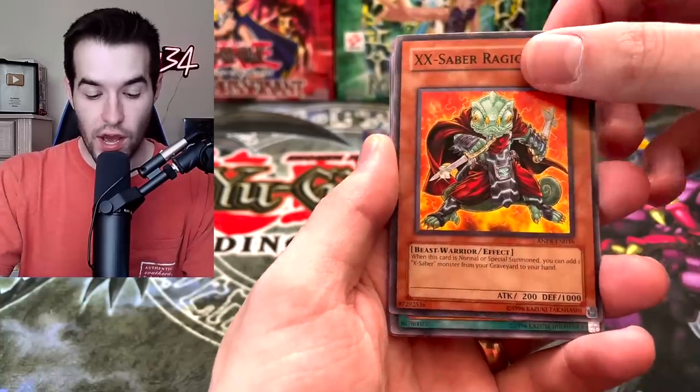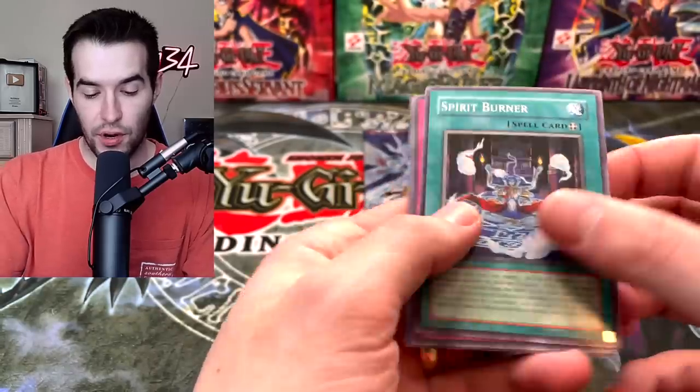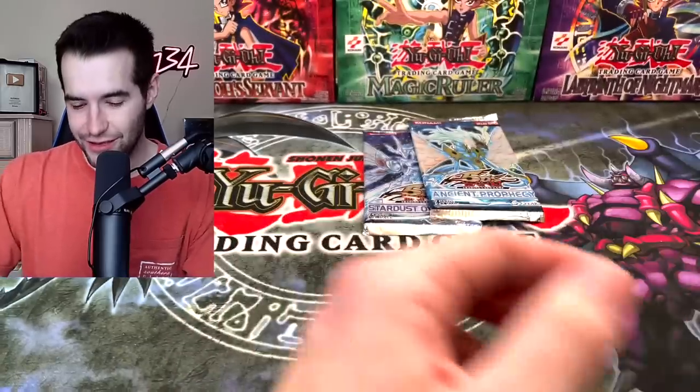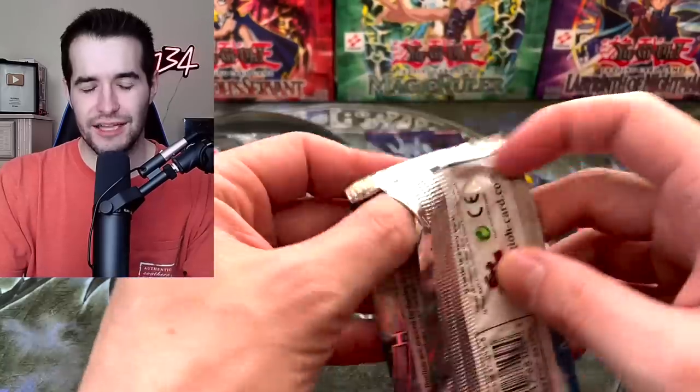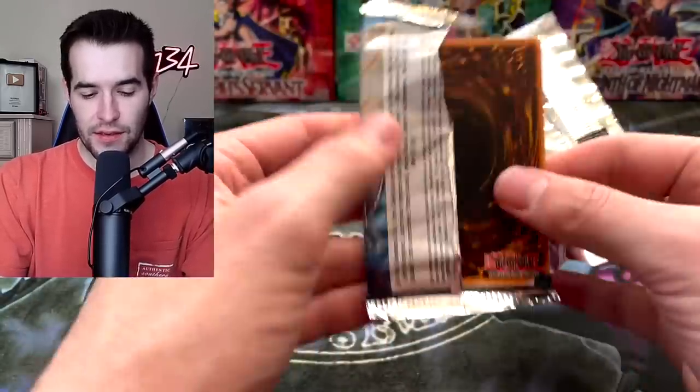Rugga Gouda. Solidarity. And Spirit Burner. Wait — I think the Ghost came up before the rare. Blackwing Fane. Steel Chain. I think the Ghost came up before the rare — because that's why I was so surprised. I wasn't ready for the foil to pop up. I think that's what happened.